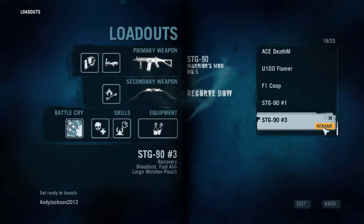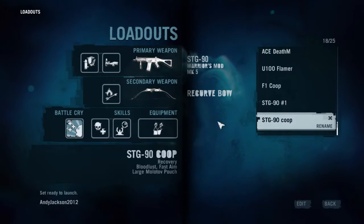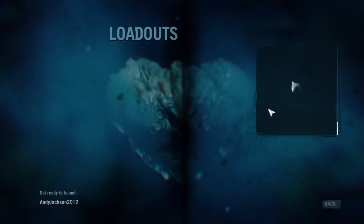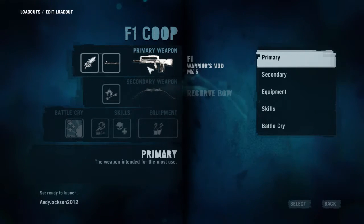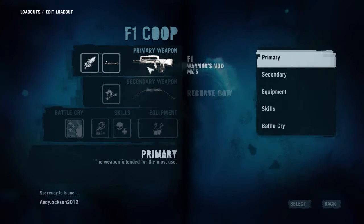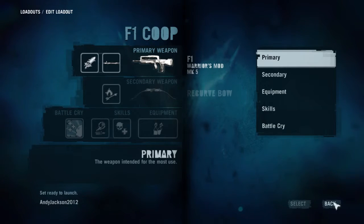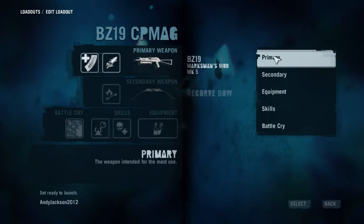And there we have it — then we can rename it, and we're going to call it STG Co-op. I can pick that and it'll have all these features. You're going to want to make different loadouts and try the different guns out. My personal favorite is the F1. The F1 is the most accurate, quickest killing gun in the game as far as I'm concerned. It does really well at mid-range and long-range, and at close range it kills people faster than a shotgun. However, it doesn't spray bullets like the BZ-19 does, and if you have a lot of enemies in close, the BZ-19 can't be beat.